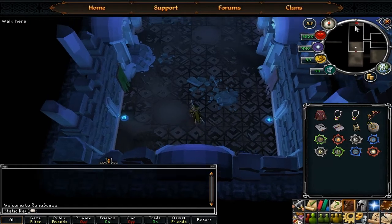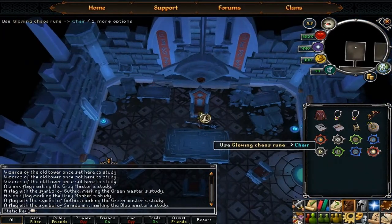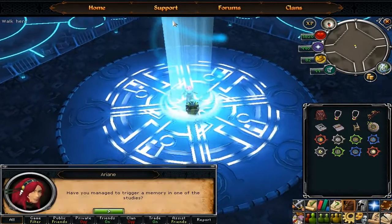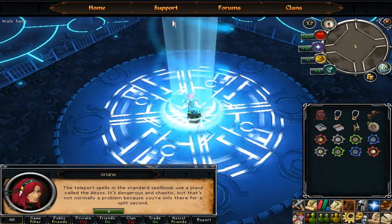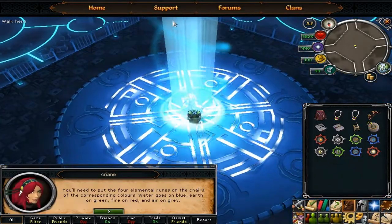Now head north into the study. Go into the most northeastern room where you'll see some chairs. Use your chaos rune on the head chair and use the fire rune on the opposite chair. After the cutscene, go back to Arion. Select the options: 'You said it was the keeper of the key to the abyss', 'What do we do now?', and 'Where exactly should I put runes this time?'